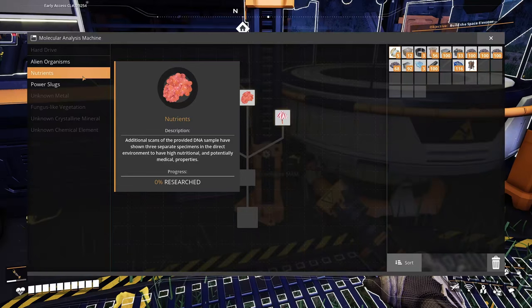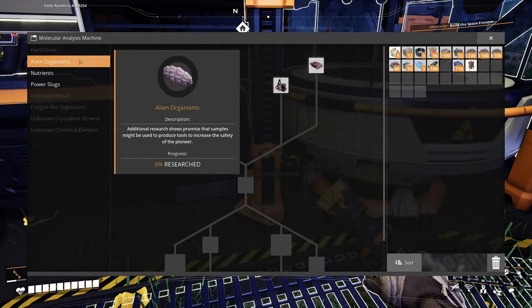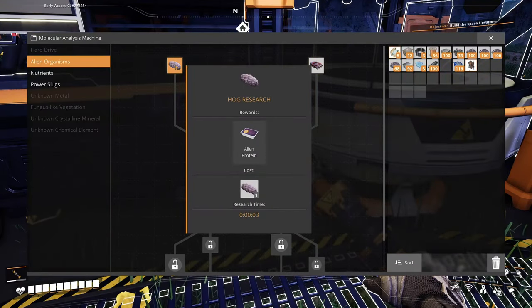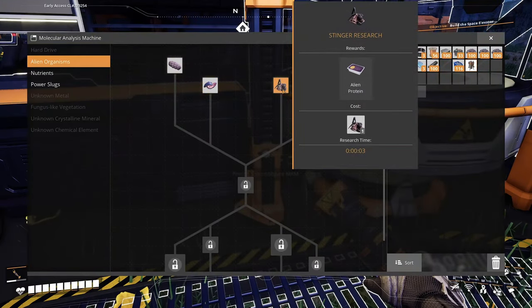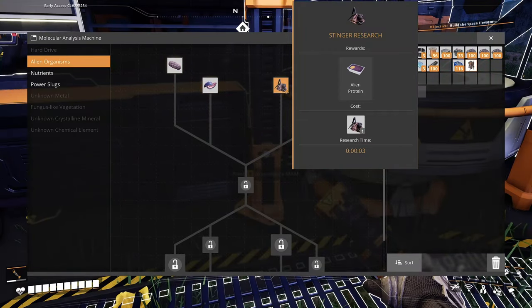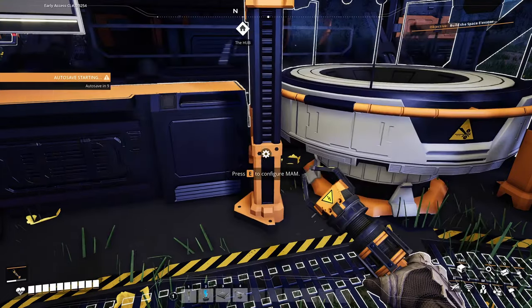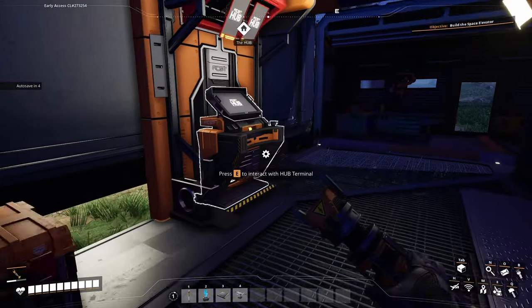Nutrients — I don't know what the food is for. Is that just for health? Alien organisms — hog research, alien protein, stinger. Oh my god, that means there's really really bad things in this game. A spitter — oh I don't like any of that, not at all. What else? I really should pay attention to the base but now I want to learn everything.